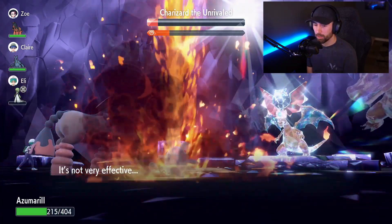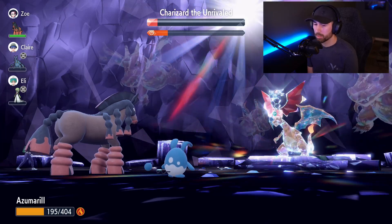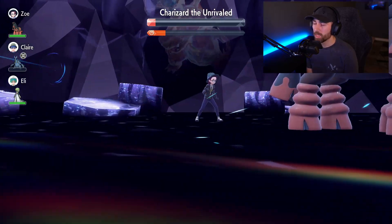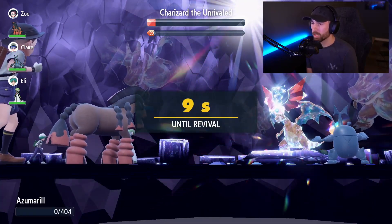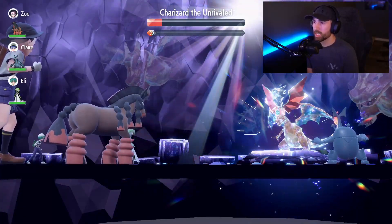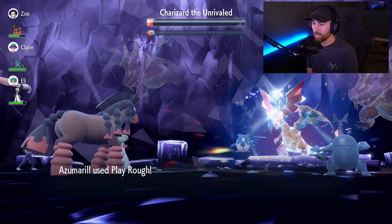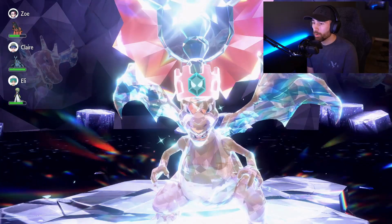He hit me with Inferno — not very effective, and he burned me. I should be able to knock him out with the next Play Rough. He knocked me out a second time and I don't know if I'll have enough time. I might have enough for one more attack — gotta make it quick. Azumarill, you got this. Hit him — I knocked him out. Did he get more health? He came back with more health. But we got him! We got him!